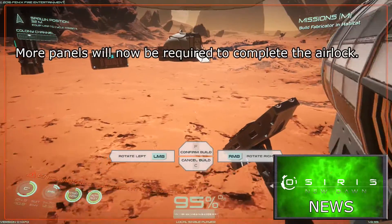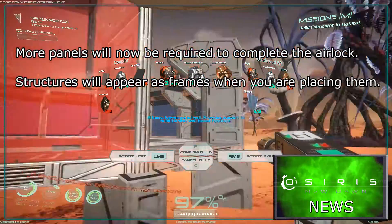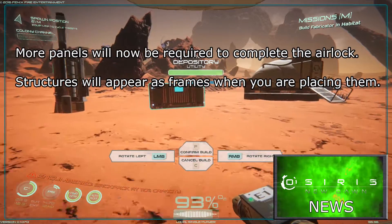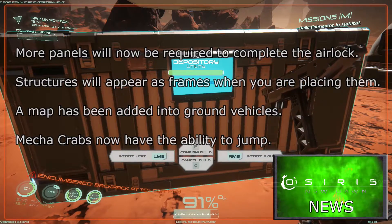Other changes are as follows: more panels will now be required to complete the airlock, structures will appear as frames when you are placing them, a map has been added into ground vehicles, and mecha crabs now have the ability to jump.